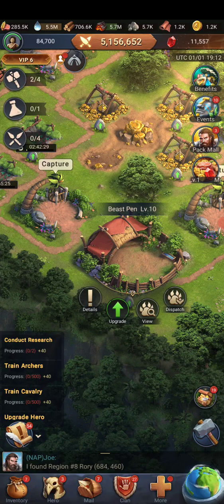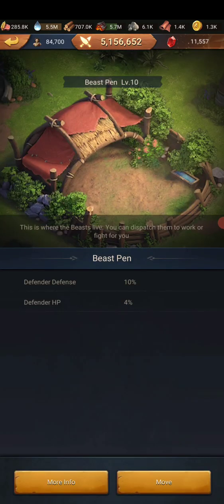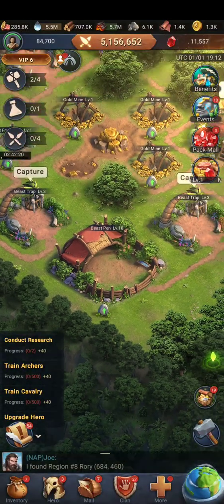The next component is the beast pin. The beast pin actually plays a part in the defense — it defends, and the defender's defense goes up 10%, depending on what level it is.